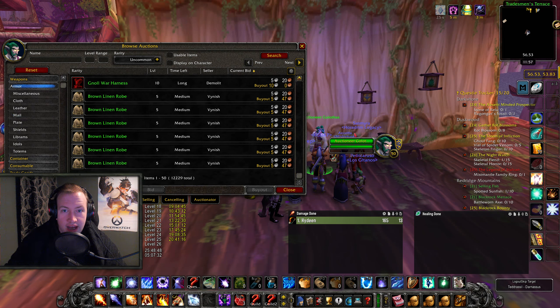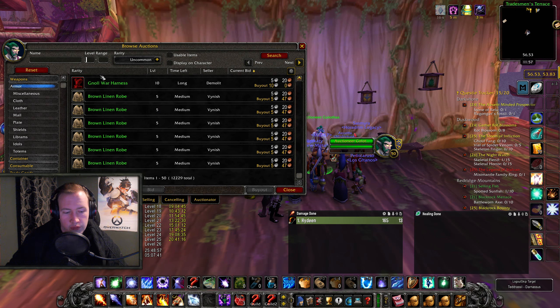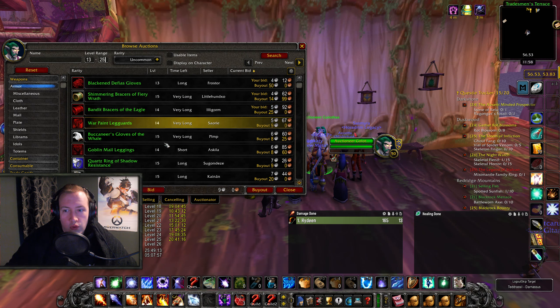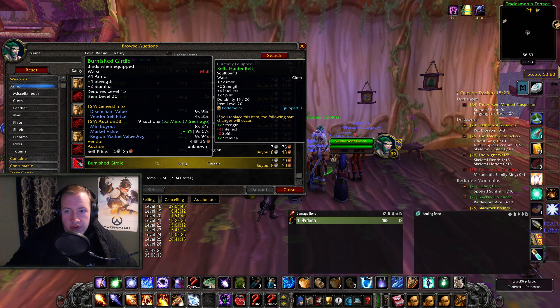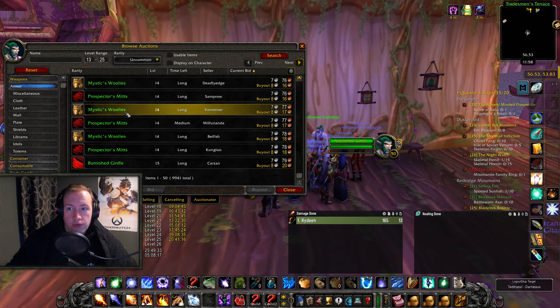That's just step 1. After you've bid on everything under level 10, which has a disenchant value of 4.5, you can then set the level range — let's say 13 to 25 — and do the same thing again. Check bid, sort down, and now they even have a disenchant value of 9.9. Just bid on everything unless the buyout is close to the bid price. Once you hit the mark where bids are close to the disenchant value of 9.9 silver, just up the level range and bid on everything again.